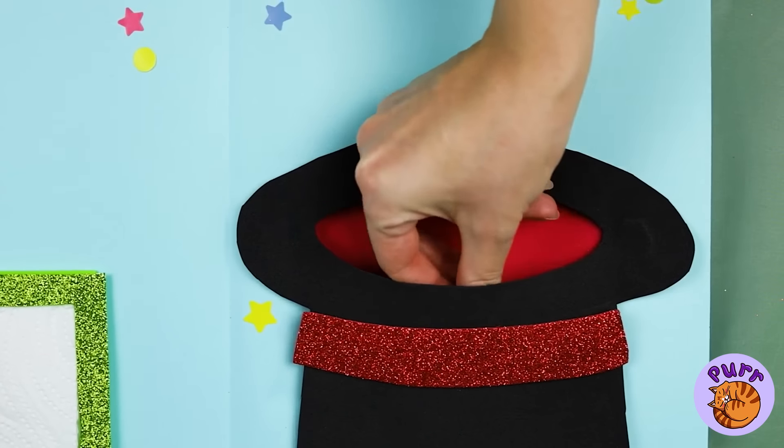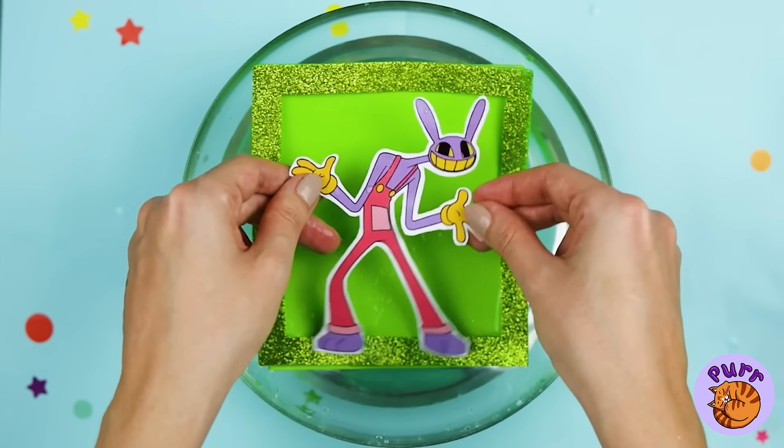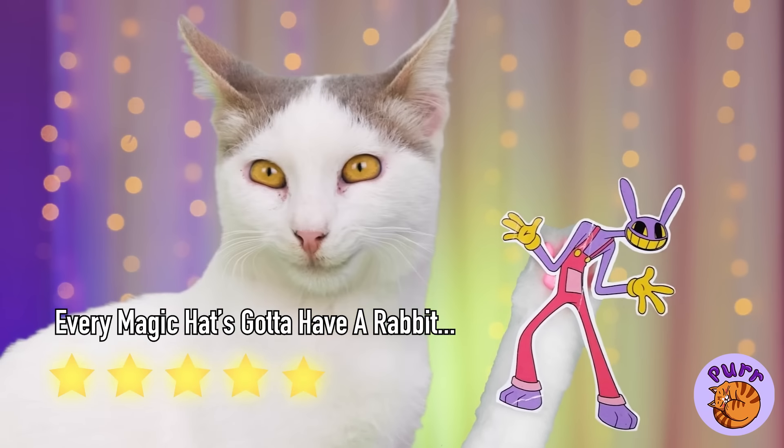A water bottle — and look, we've got ourselves a real one. Let's pour it out and put the square in for a surprise. Look, it's Jax — and he's out of that box! Let's give this circus a round of applause. Now let's go!